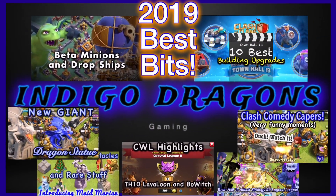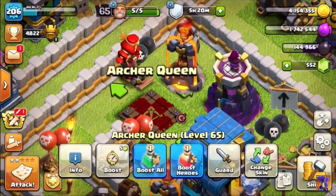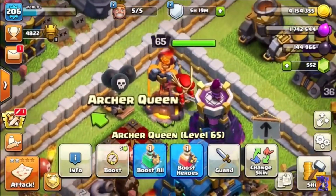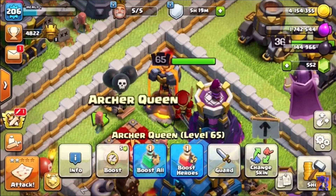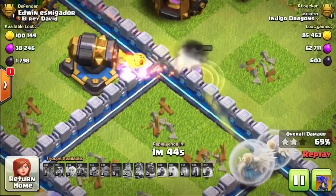Indigo Dragons Gaming 2019 best bits! Where's my ice cream skin? Where is it? Where'd they put it? Sit behind this inferno tower - no! Now we check out this wizard walk on the top right, there's a little pack of wizards there.